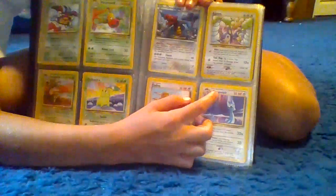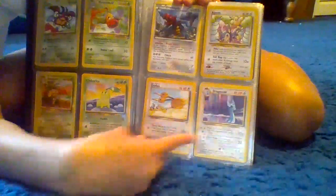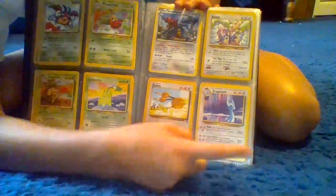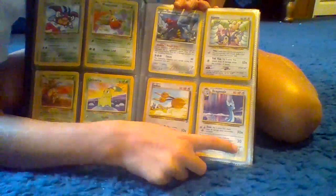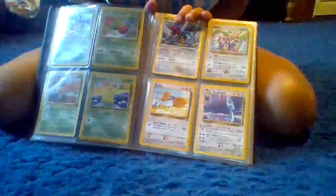Next for today we have Dragonair, which has 80 health. His moves are Slam, times 30, and Hyper Beam, which is times 20. His weakness is fire.